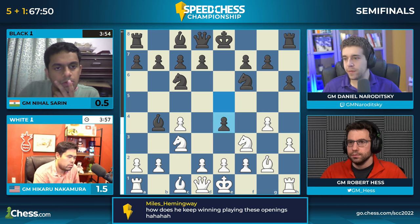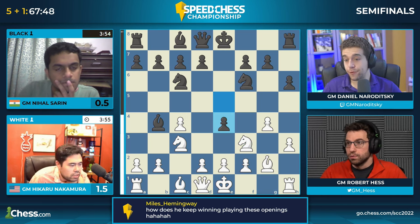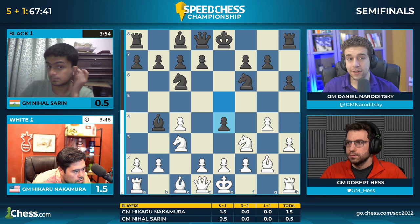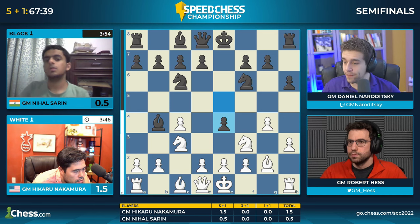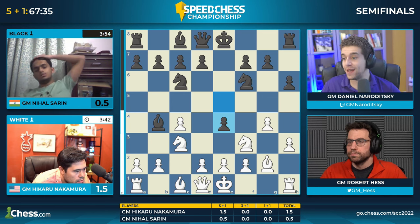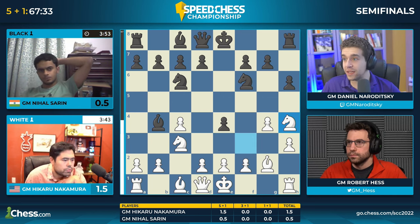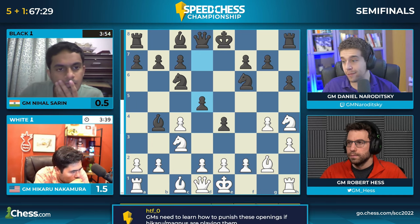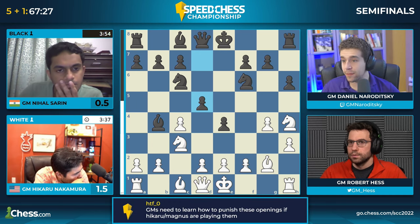Nihal, from a meta-strategy perspective as E4 is played, has to avoid getting tilted. When you're down in the match and your opponent continues to play these offbeat openings, you start getting annoyed — why can't I punish him for 1 H3? Your decisions start becoming less objective. Let's see if Nihal can avoid that here, as he pushes D5. If Albertus likes it, what do you make of it, Robert? CD and Bishop E4?